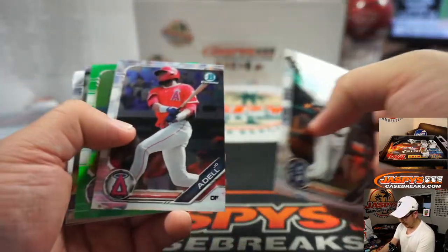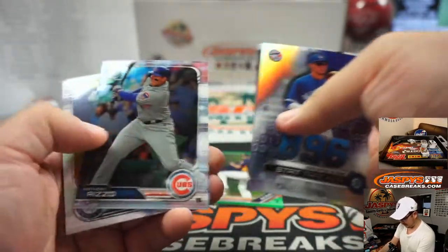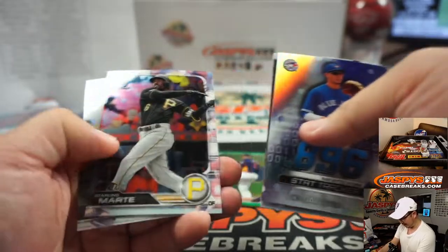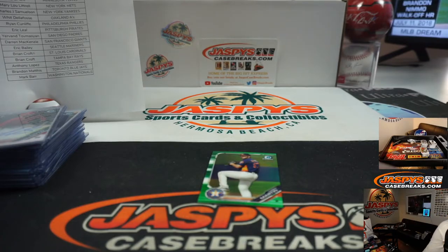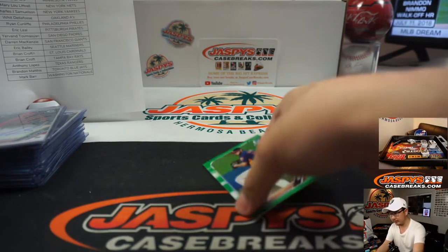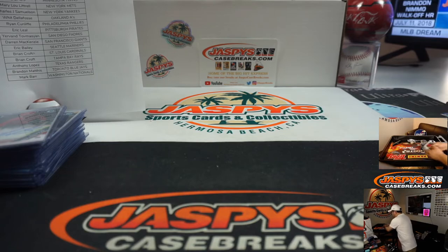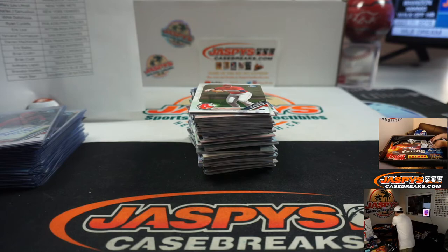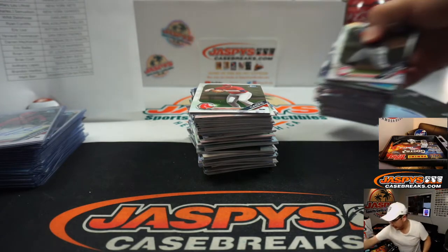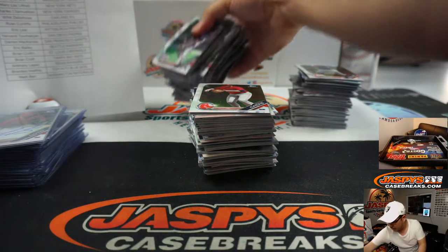We did hit another Connor McDavid. That was one of the big hits of the night — we pulled a couple. A pink hyper Ja Morant, a couple silver Ja Morants were pretty nice too. Thanks to Nick for helping this break go a little more quickly — gets us a little bit ahead of schedule.